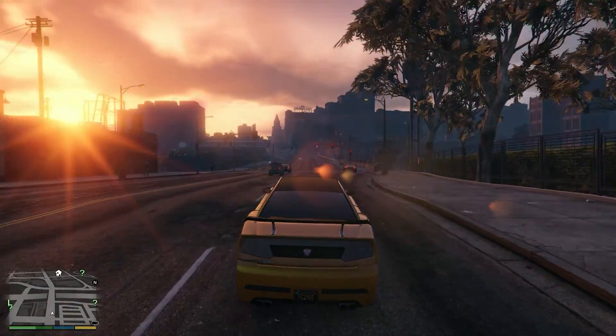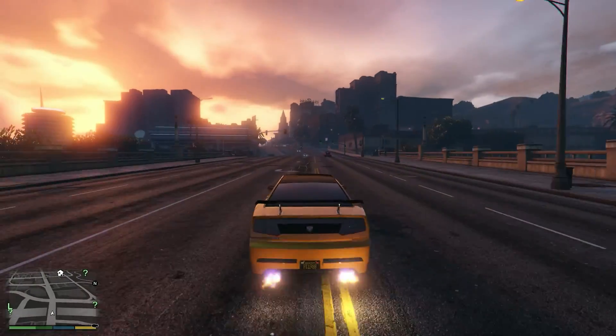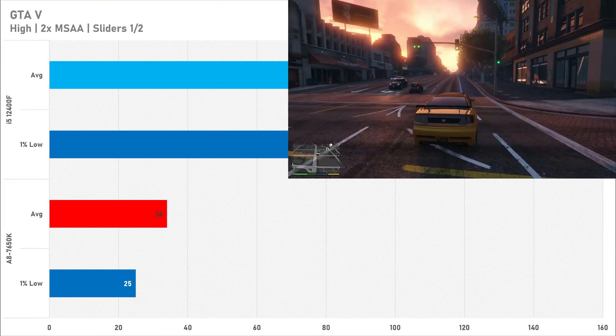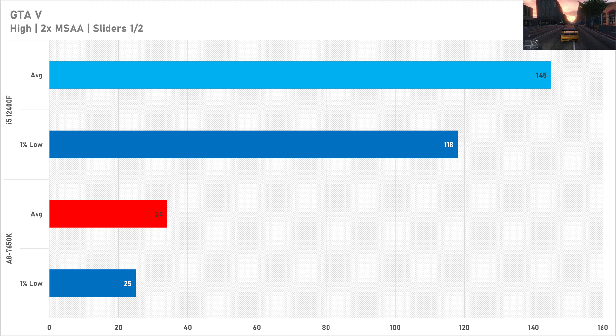GTA 5 tells a very similar story. Set to the high preset with 2x MSAA and population density and variety sliders at half to help out the CPU, it still only managed 34 FPS on average with a 1% low of 25 FPS — which isn't great considering GTA 5 launched the same year this CPU was released. A more modern processor like the i5-12400F delivers around a 320% performance uplift, getting 145 FPS on average with a 1% low of 118 FPS. So is the FM2 Plus CPU playable in GTA 5? Yes. Is it the best? No.